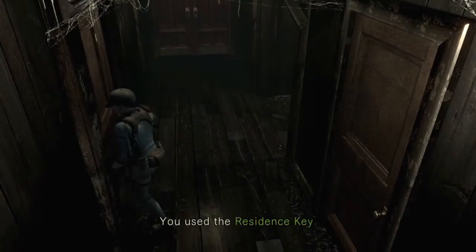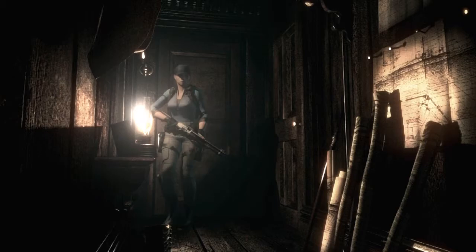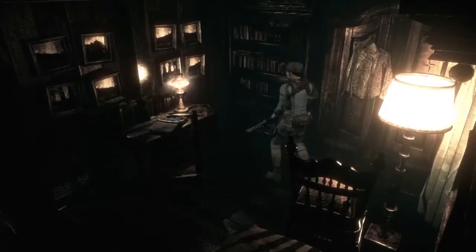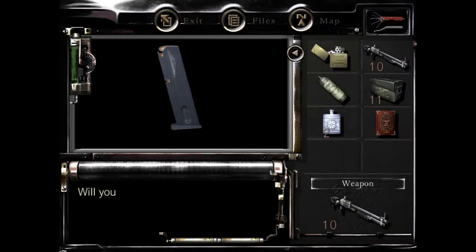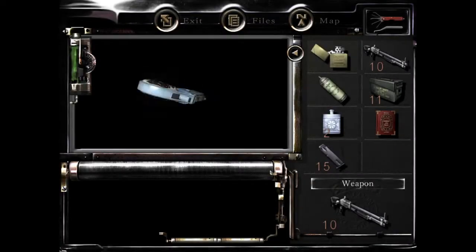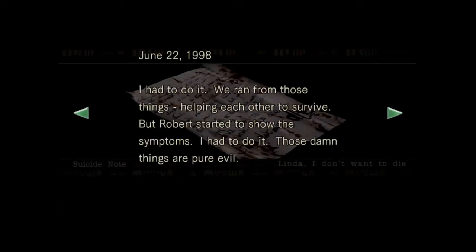The door I need to go through is here. Of course we discard the key — we don't need extra burden. A hanging corpse — really? There's a clip here. I was gonna save it after this anyway. What's this? A self-defense gun? Okay — suicide? Sorry.